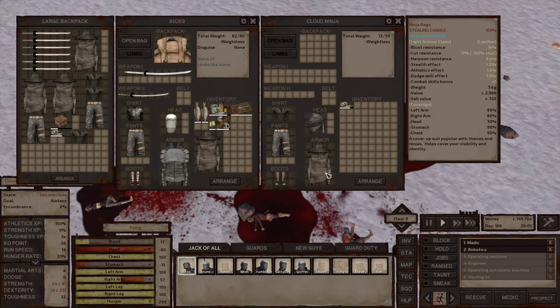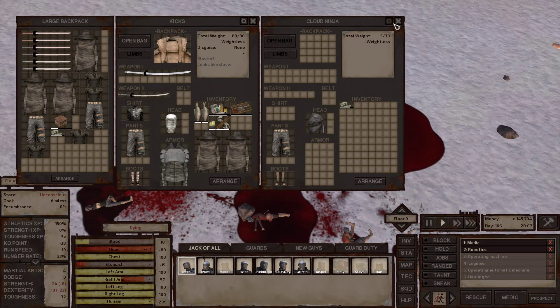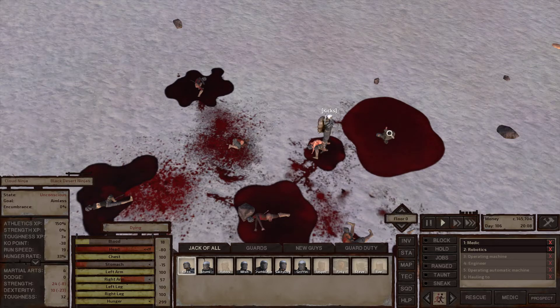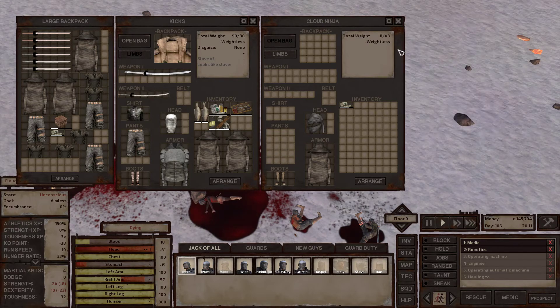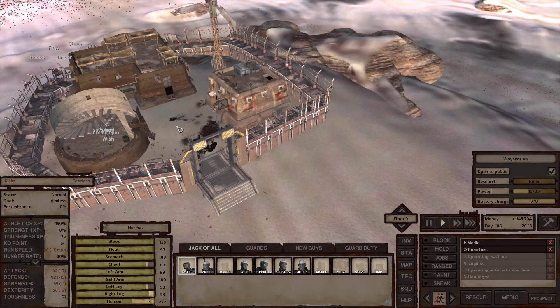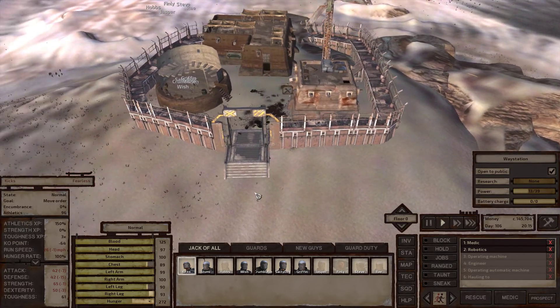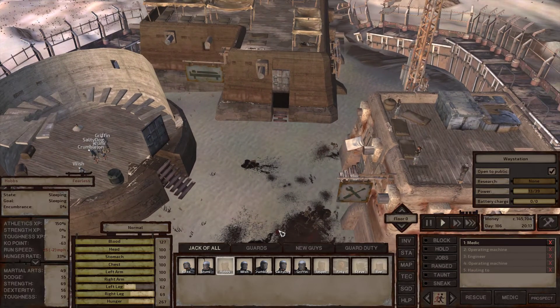I guess we can't get too much stuff anyway because I'm not going to be able to sell it all. I could put it in my storage — take these. Alright, good enough, let's see what we can sell. How you doing Hobbs, is that leg healed yet? Oh, both of your legs — wow.